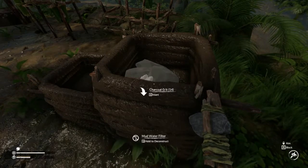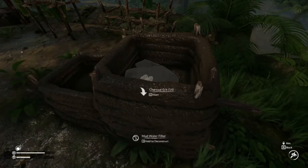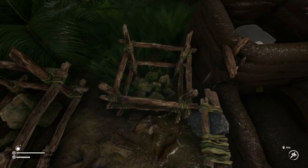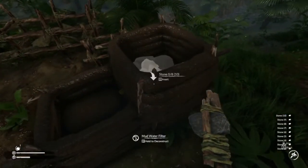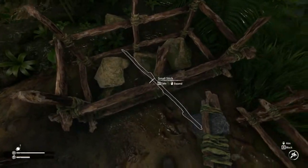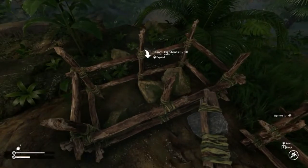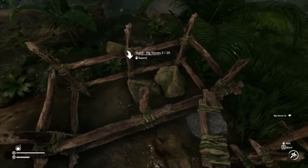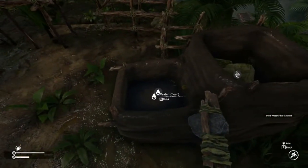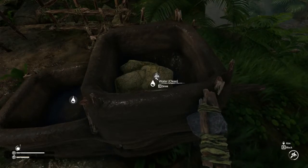Now we need our charcoal — six of them — and I've got plenty from that mud charcoal furnace we looked at earlier, so I brought those along. It's going to start to rain, which might be cool because you'll get to see this fill up on its own. That gave me ten stones which is more than I need. We'll place in all the little stones first and then we need three big ones — the big stones you can only take one at a time. Now we instantly got some clean water, which is kind of cool.